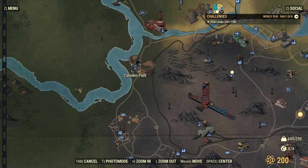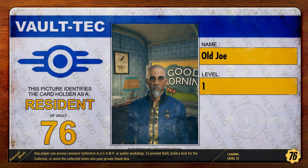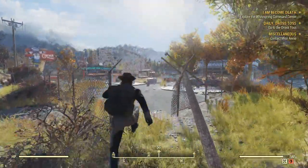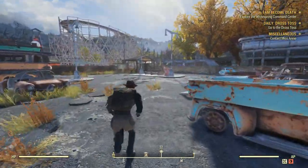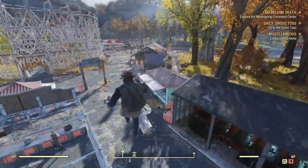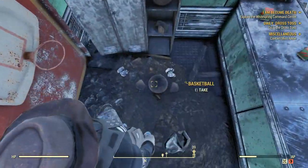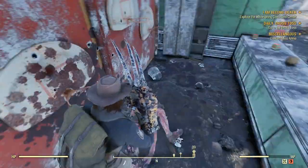Usually the first place I go is Camden Park. We're going to travel over there right quick. Camden Park is on the western side of the map — it's the amusement park where you go for your daily Dross Toss. I usually come in here and get these basketballs. We're not going to bother with the Zealots, just jump right over and bypass them.